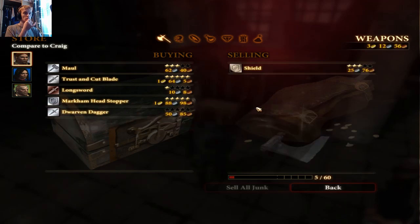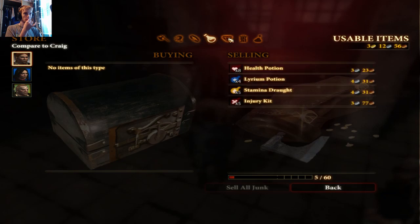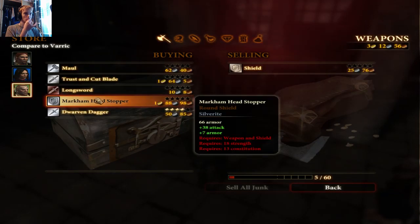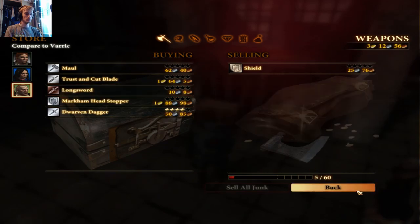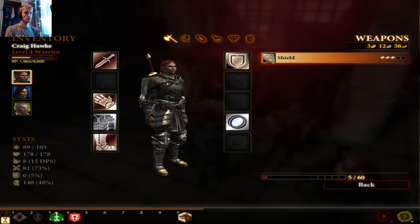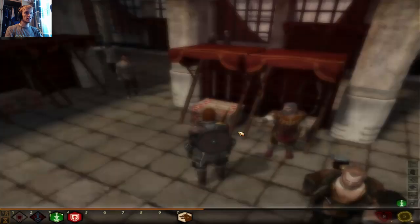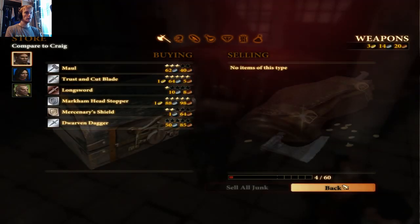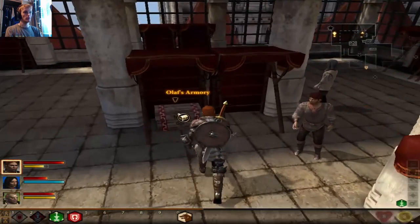We'll buy that shield — it's quite good for us. He doesn't sell any other stuff, does he? If we equip that shield — boop — it's a slightly better shield for us. Probably shouldn't actually be buying all this stuff considering our current situation.